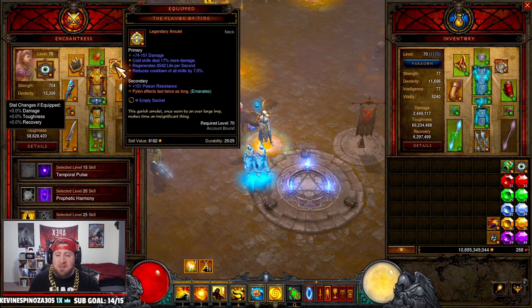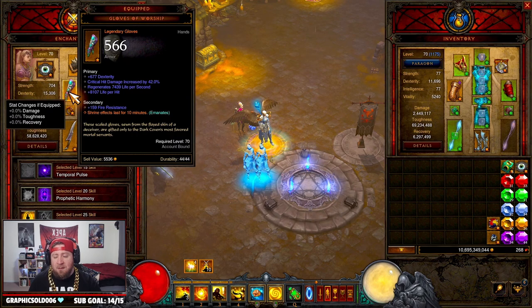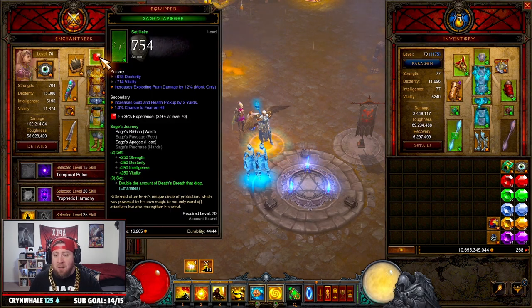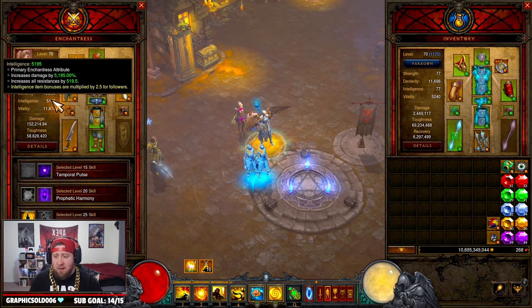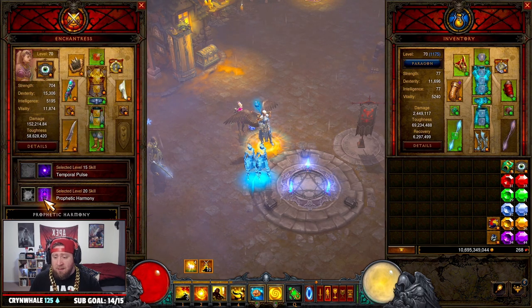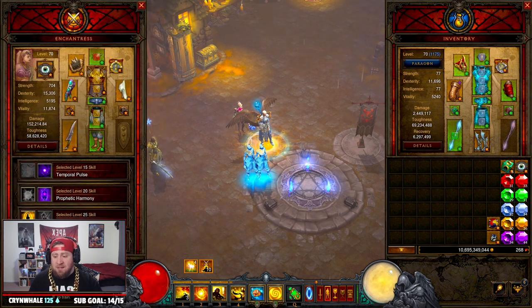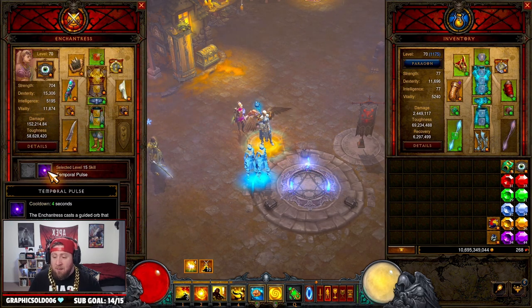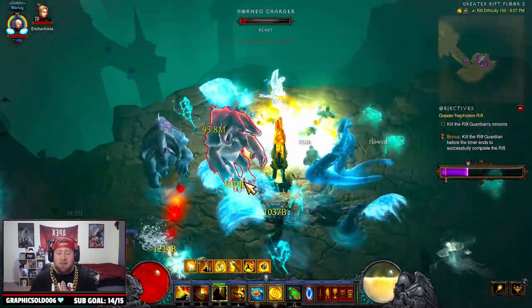For the follower, you want Nemesis Bracers in combination with Flavor of Time to double pylon effect duration, and have them spawn enemy champions to get through greater rifts faster. I'm using Gloves of Worship so pylon effects last even longer — you want to be finishing rifts under two minutes for maximum speed farming. You can swap to Ork's Crown if you prefer. For stats, you want 25k main stat on your follower to get maximum bonuses — so instead of 6% you'd have 10% cooldown and maximized damage increase. I'm using the follower that can't die; if you want access to all skills, use Temporal Pulse, Harmony, Power Shield, and Fate's Lapse for the cheat death.